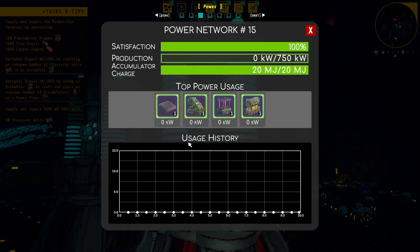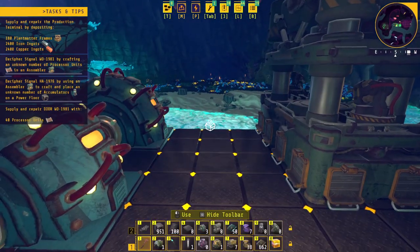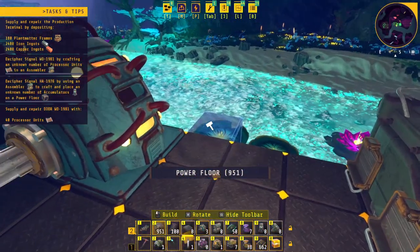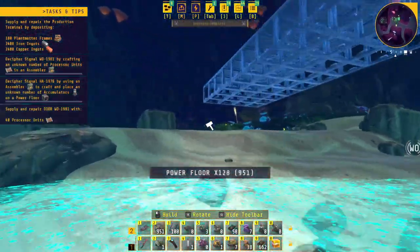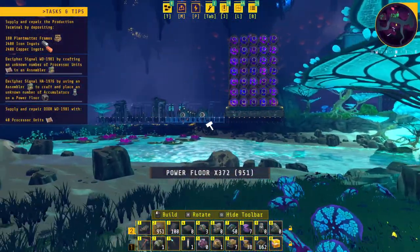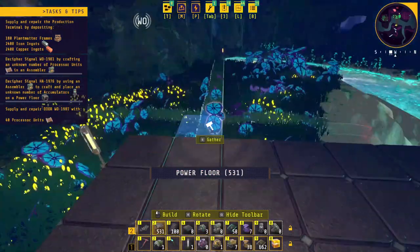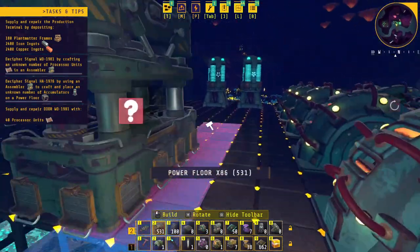The accumulators have accumulated quite a bit of power and they don't seem to be using it, so that is good. I've crafted a whole bunch of power floors. I want to tap into the iron over there and the copper behind me. I think I might build a little platform across here, then have the miners going into smelters working their way through, because all this has to be fed into the terminal.